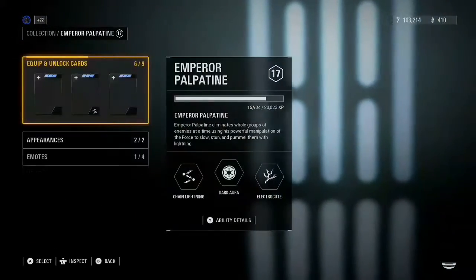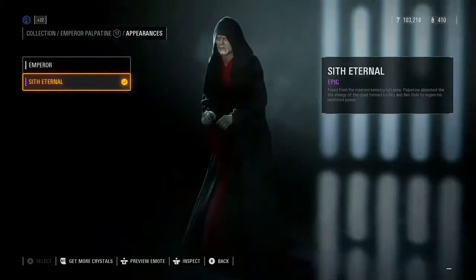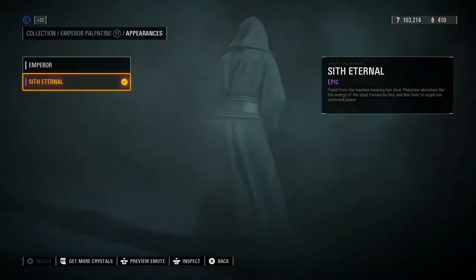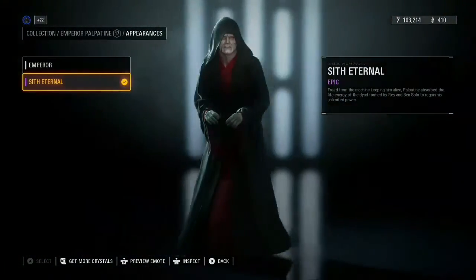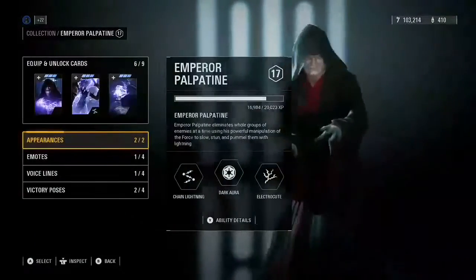Another skin was Darth Sidious, which is the Sith Eternal skin. The hoodie is different — it has a red robe under it and there's also a belt on his waist. The Emperor skin looks like this, which is the first skin, and as you can see the hoodie was a lot different.